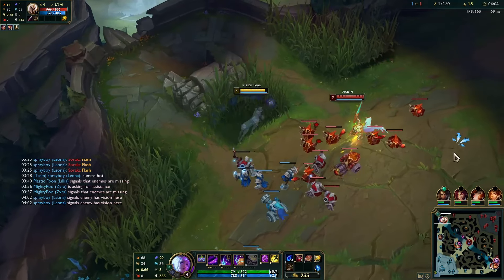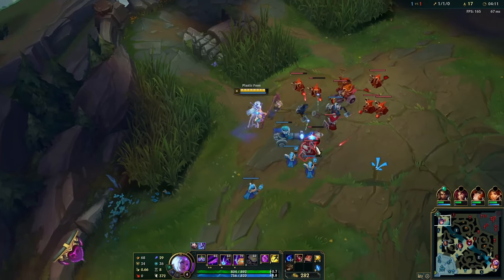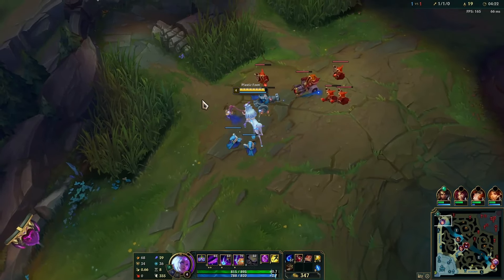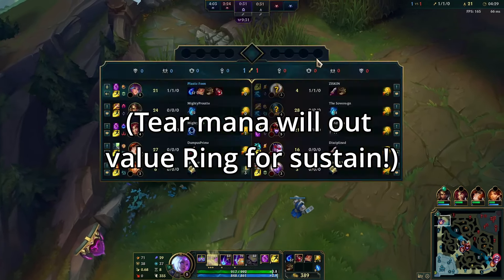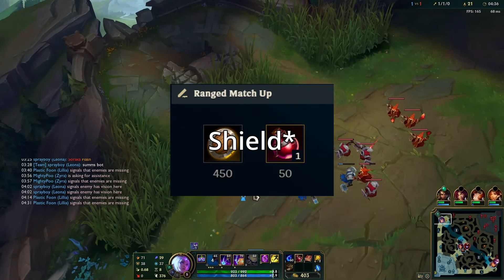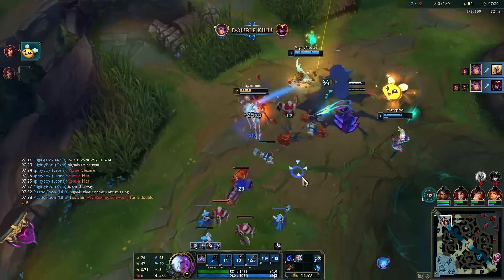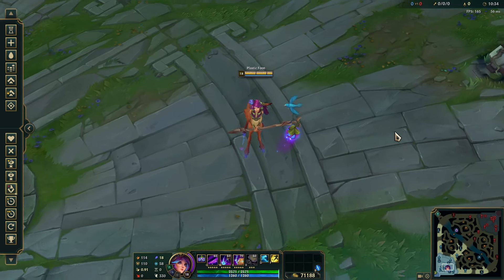For build order, your starting items are Tear into 2 pots. Even though Doran items are considered broken and really good starting items, Tear is needed on Lillia top — you're not building a jungle item, so you don't have natural mana regeneration after about 6 Qs. It takes just 6 Qs from Lillia to go from full base mana at level 1 to no mana. Taking Tear will help you sustain your mana through laning phase. However, if you have to fight a ranged top laner, you'll need to go Doran's and a pot. But here's a rule of thumb: if the enemy picks a ranged top laner, do not play Lillia — it's very hard to get value into ranged.